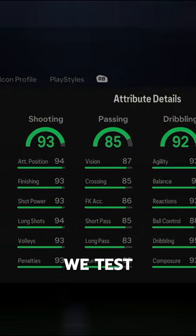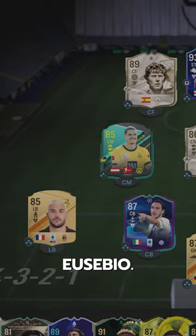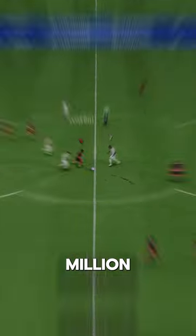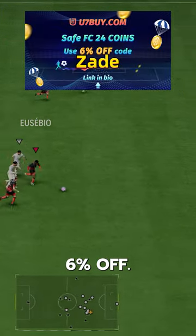Welcome to Baller or Bust, where we test FIFA cards so you don't have to. We've got Centurion's icon Eusebio. You can acquire him via SBC for 2.8 million coins. If you need FC24 coins, check U7Buy — code Zade for 6% off.